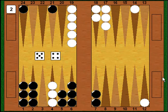Now a 5-4 for Myberg — a little bit of a break for me. He had a lot of numbers that pointed on the 21 point or made the 20 point, which would have been very good for him. Instead he hops a checker from my 4 point to my 9 point — his 21 point to his 16 — and with the 4 he safeties a blot by moving from his 11 point to his 7 point. He really just has to wait with that move and see what happens.